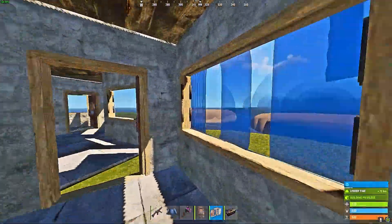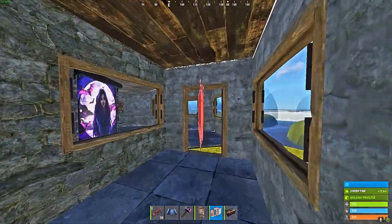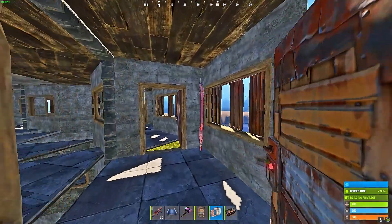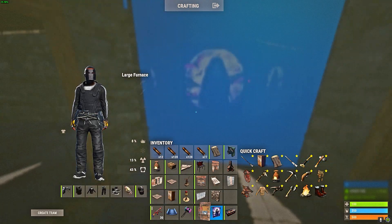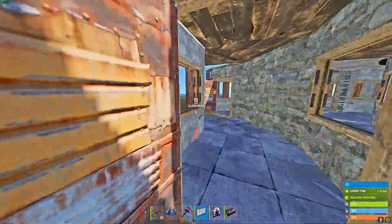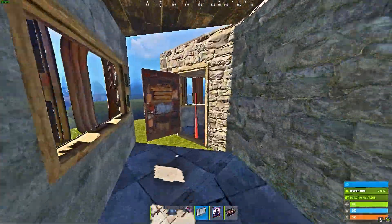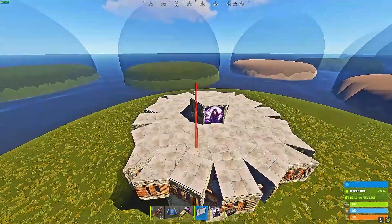After this, just place an embrasure on every single one of the windows. You can now add garage doors or normal doors here and place windows in between to let you see people in your shooting floor if they end up laddering in or blowing in. I would recommend swapping these doors out for normal doors because it allows you to get in and out of your shooting floor very quickly without having to wait for the garage door to fully roll up.